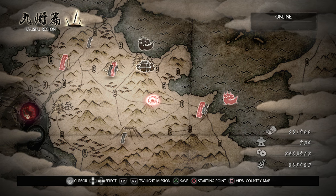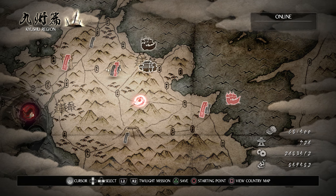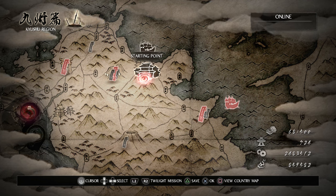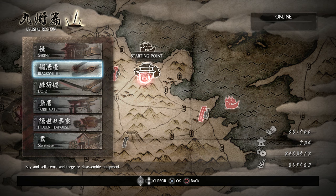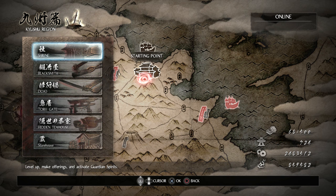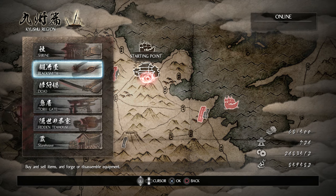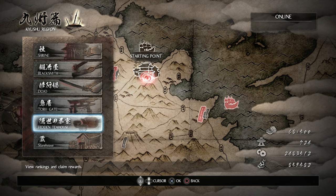Hey guys, it's Sonar back with some more Nioh. Right now I'm going to show you how to have different character skins so you can play as other characters in Nioh. First of all, go to the starting point and go to hide in the tea house.